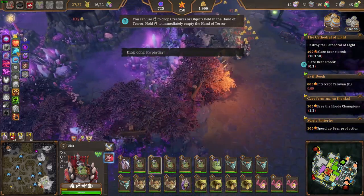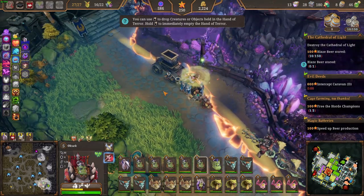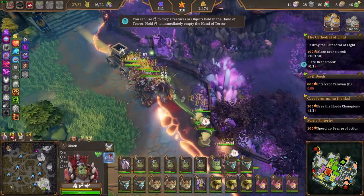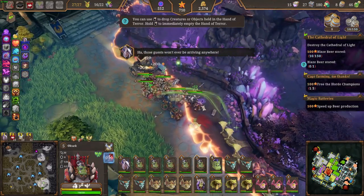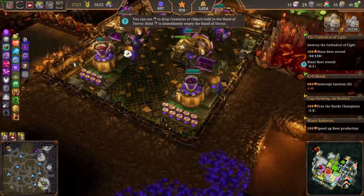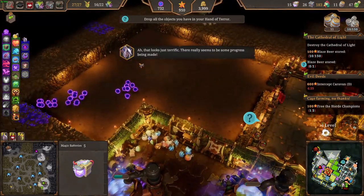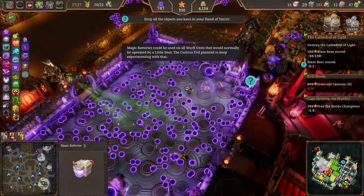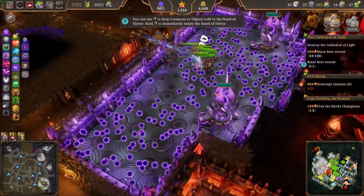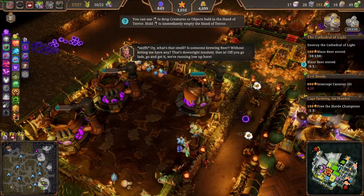Quickly, before they go in — use the speed boost. We have these batteries, so we'll just grab a few. Magic batteries could be used on all work units normally operated by a little snot — the curious evil plans to keep experimenting with them. Kill these heroes first. Is someone brewing beer without letting me know? That's not right — insolent! Off you go lads, go and get it, we're running low up here.